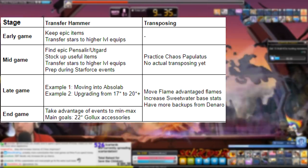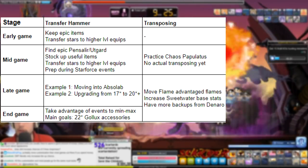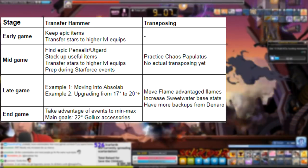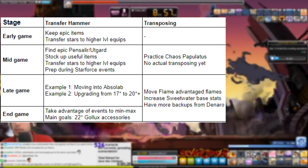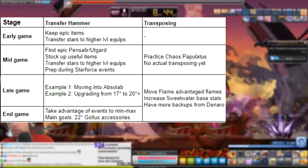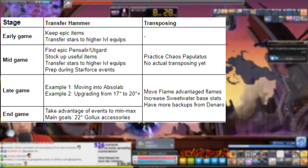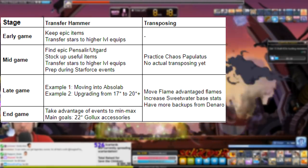In the endgame, this is where you're min-maxing. At this point, people already know what they're aiming for and the sky is basically the limit. Mainly you'll be using Transfer Hammer for the same reason, but to min-max and get up to 22 stars. There are two options: you can go to 22 on your source item and transfer into the target item then try to go for 21 to 22, or you can go for 21 on your source item, Transfer Hammer to 20 stars on your target item, and then try to go from 20 to 22. The second option is more reliable but depends on how many backups you can get. Most of the items you'll be doing this with are replaceable endgame equips, mostly Galix accessories like the Superior Ring, Superior Pendant, Superior Earring, and possibly the Superior Belt. Transposing has no new applications in the endgame — basically just the previous ones you might still be looking forward to, which is most likely the Papillatus mark because the drop rate is so bad you can reach endgame without ever seeing one.